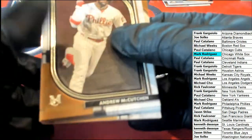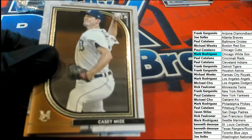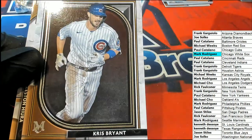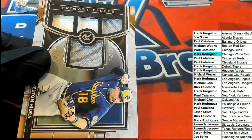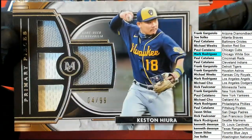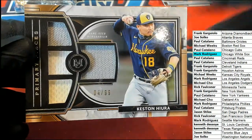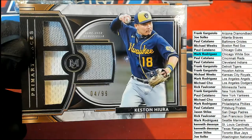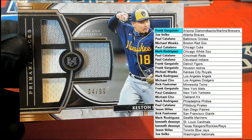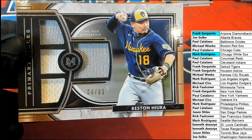Big hit boulevard! Here's McCutchen. A nice rookie card of Casey Mize. Chris Bryant coming out. And here is a nice Milwaukee Brewers, four of 99, Primary Pieces. That's Frank G. in the combo spot — let's see Brewers over there, combo spot owned by Frank.